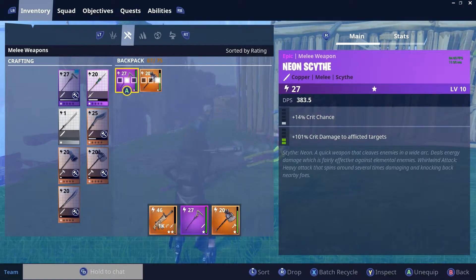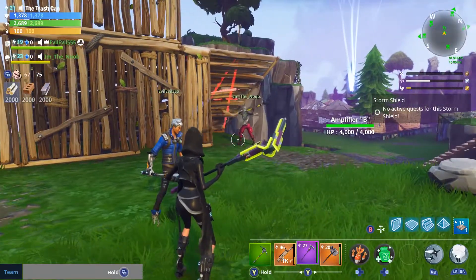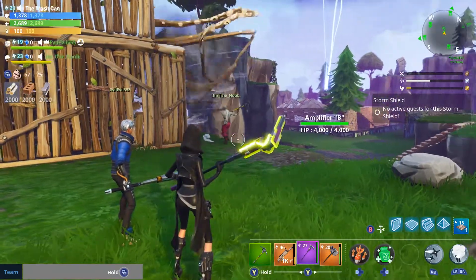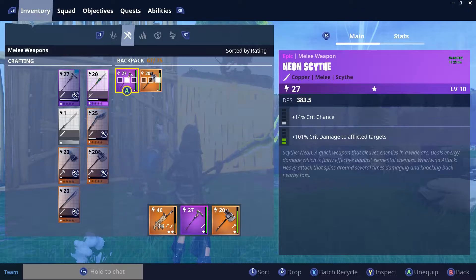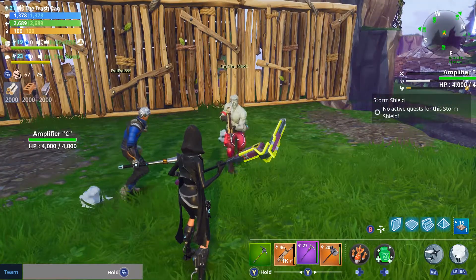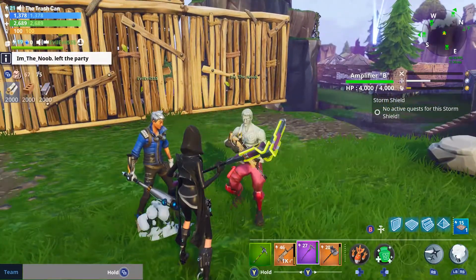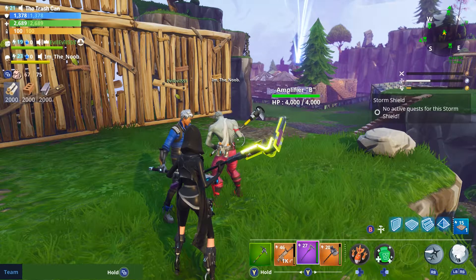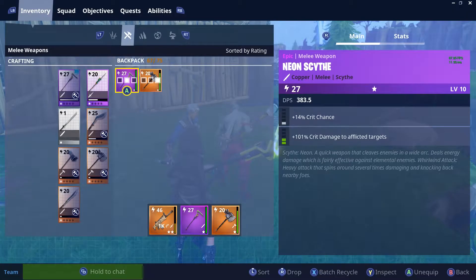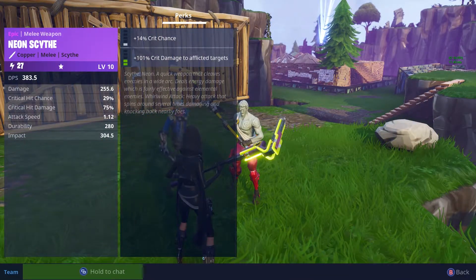There we go — didn't he have one of these? Yeah, I wonder what power his was. I can ask him. Albert, can you tell me the stats on the one he holds there? Oh, he left. You got joked, man. Mine's a power 27, damage is 255.6.